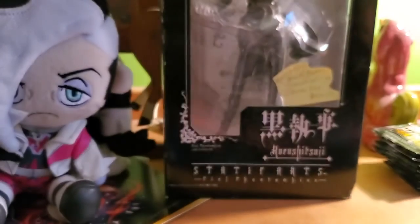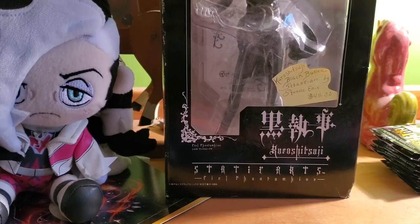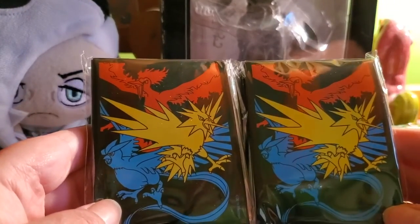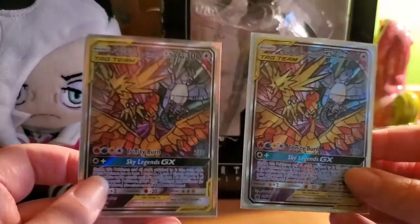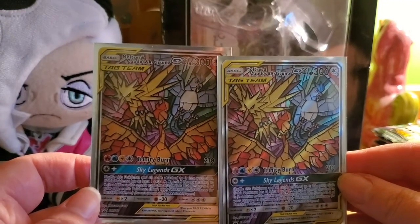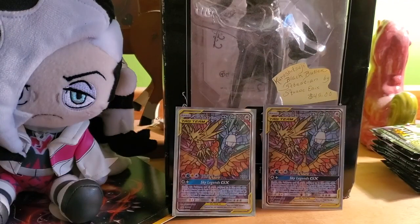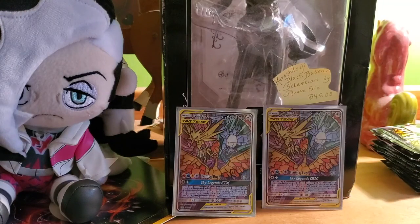You get your dice, you get your dividers. You get your energies, which actually have fairy energies in them since there are no fairy energies in the Sword and Shield era. You of course get your sleeves which have the pattern of the legendary birds — Zapdos, Articuno, and Moltres. And just like the Champions Path elite trainer box, you also get a very cool promo card: a stained glass GX card of Moltres, Zapdos, and Articuno GX. Their value is actually up right now. It also comes with a poster featuring the three birds, Mew, shiny Mewtwo, and shiny Charizard.